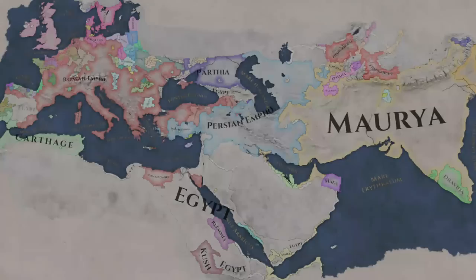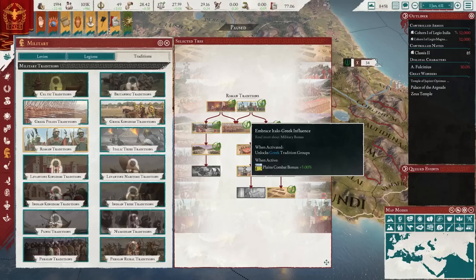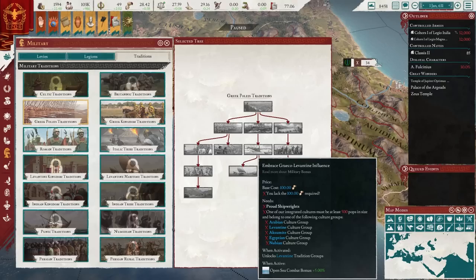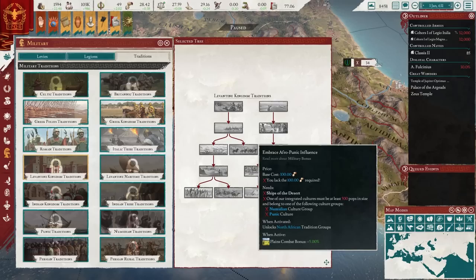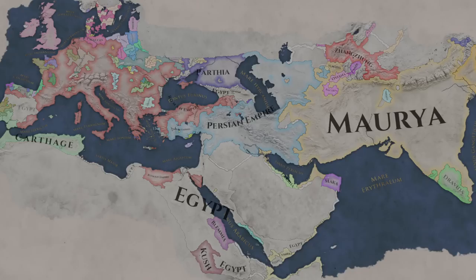Another change I was initially sceptical of but have grown to really appreciate is the ability to spec into military traditions of your geographic and integrated neighbours. If you are playing as Rome you will have both Roman and Italic traditions to choose from, but say you go ahead and conquer Greece — if you integrate one of the cultures there, for example Macedonian, you will be able to dip into the Greek military traditions and get yourself powerful bonuses to your heavy infantry. Or say you win the Punic Wars but don't quite feel the need to be salty about it — you can now integrate the Punic culture and spec into their traditions, giving you a powerful boon to your navy. Again I was initially very sceptical of this, but in practice I find it to be a very welcome and flavourful addition.